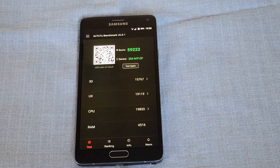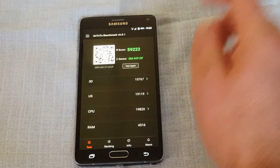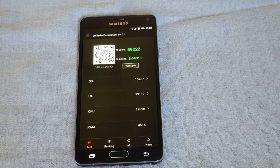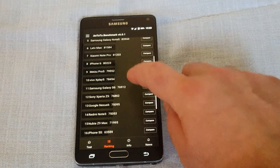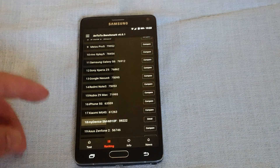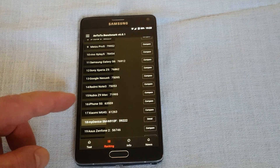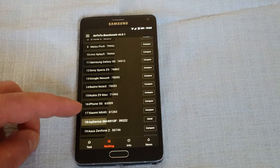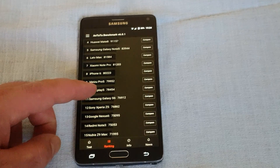You can see how long the Antutu benchmark takes. The score is 59,222 for Antutu, which places it around 80th place. For comparison, you have the Redmi Note 3, Xperia Z5, and Mi 4S all above the Note 4 — and that's not good enough.